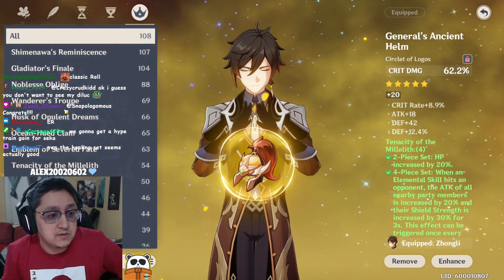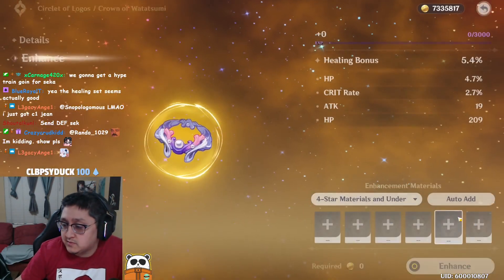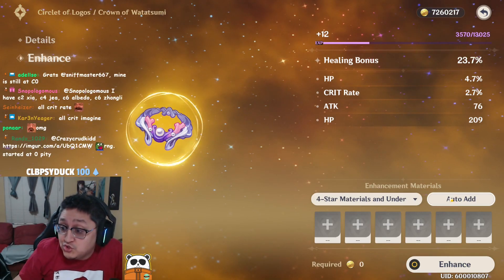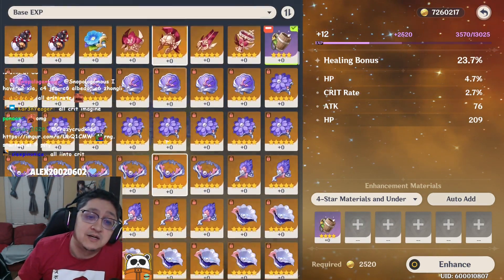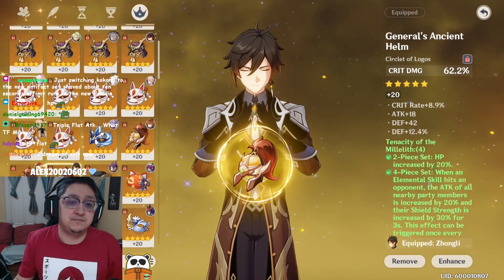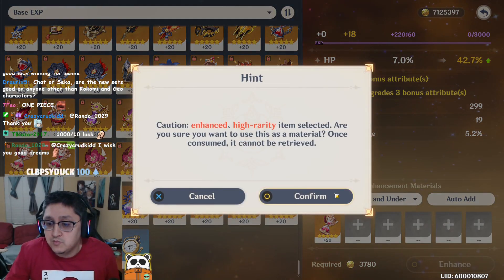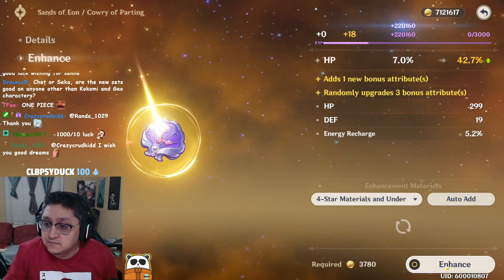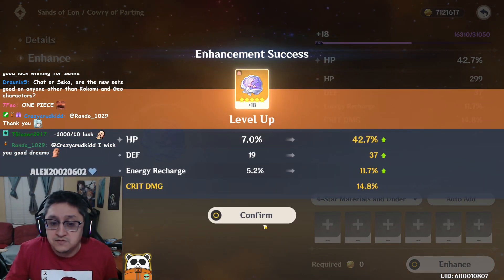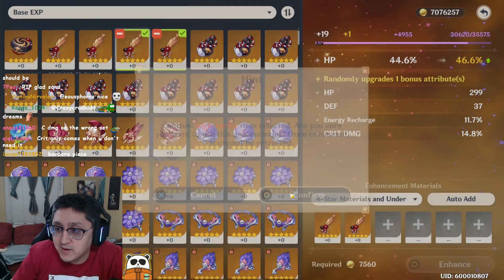Let's roll up the Ocean-Hued Clam set. Level up this healing bonus headpiece — oh my god, triple flat attack? Not the best headpiece, but whatever. Terrible luck. Alright, goodbye. Sands-wise: we rolled energy recharge, flat defense, and crit damage. Most of these artifacts are so bad.